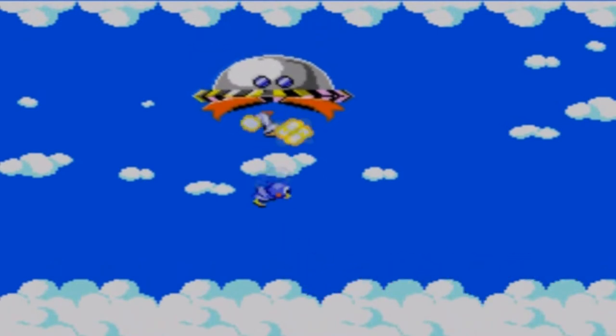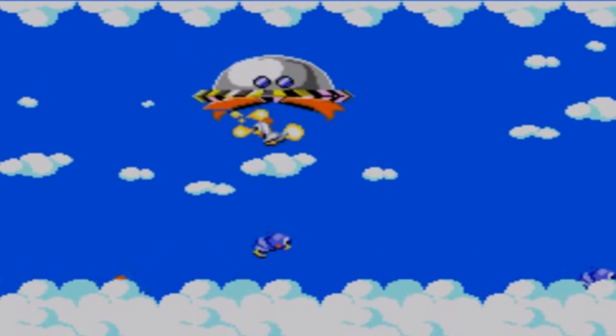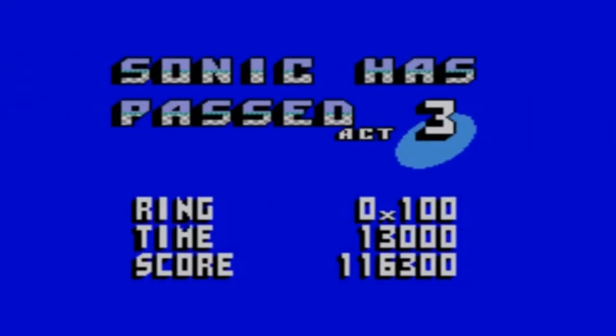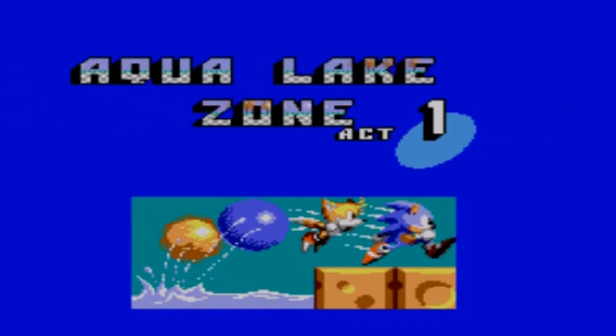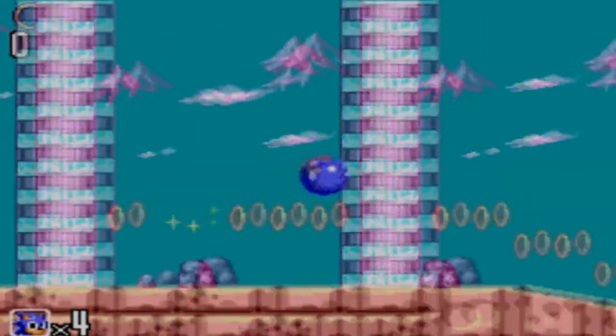With that gone, we have saved Flickies and chickens. Dr. Robotnik seems to have an affinity for Flickies for some reason — I don't understand why, but I guess he does. Next level: Aqua Lake Zone, Act 1. This is the token water level in the game.